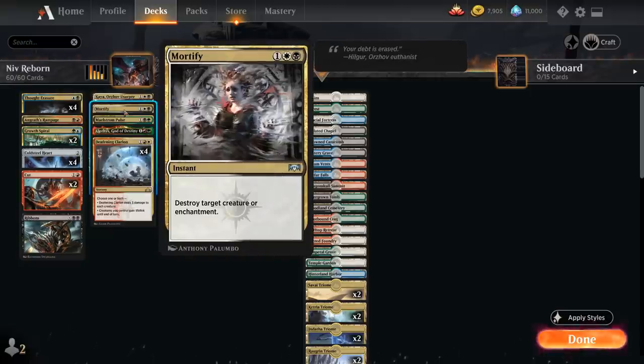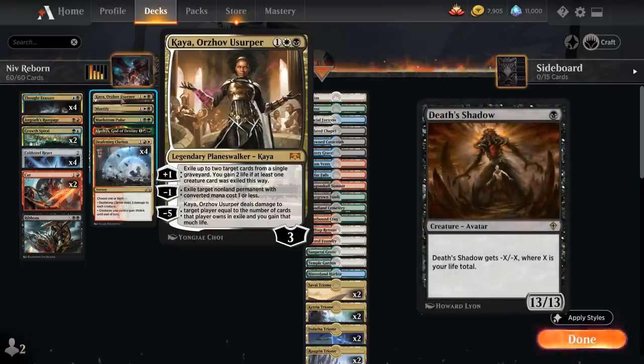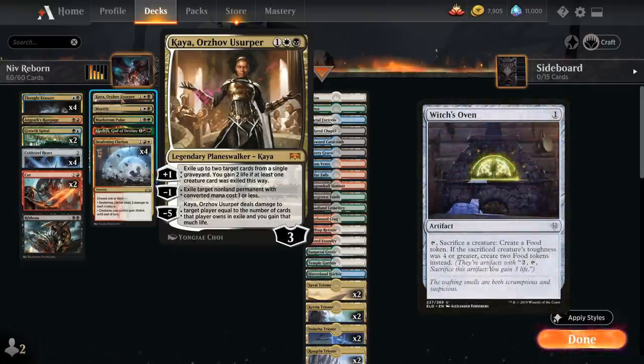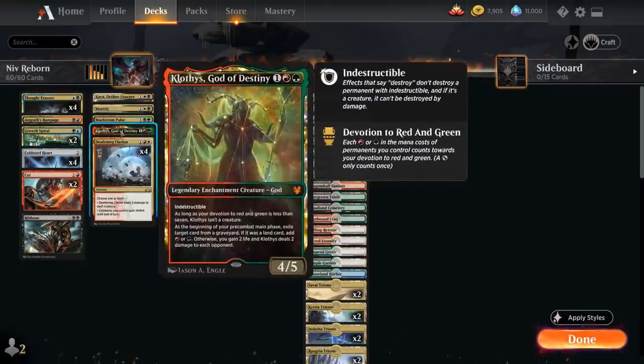We've got Mortify, destroying target creature or enchantment in the Orzhov colors, as well as Kaya, Orzhov Usurper. The plus-one ability exiles up to 2 target cards from a single graveyard and gains us 2 life if at least one creature card was exiled. The minus-one can exile target non-land permanent with converted mana cost 1 or less — great against cards like Death's Shadow or the Witch's Oven and Cauldron Familiar combo. The minus-five deals damage to target player equal to the number of cards that player owns in exile and we gain that much life, which can synergize nicely with Klothys.